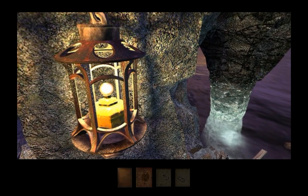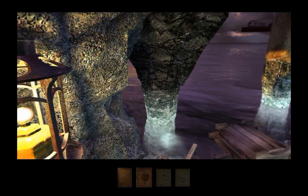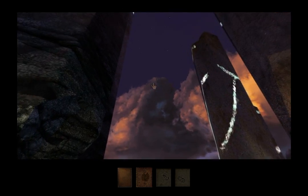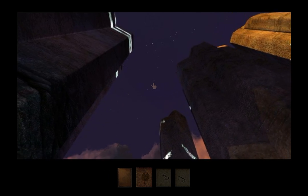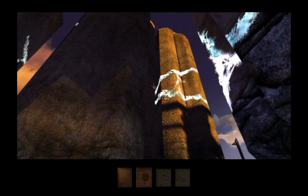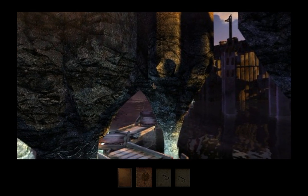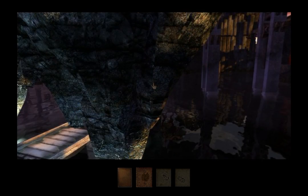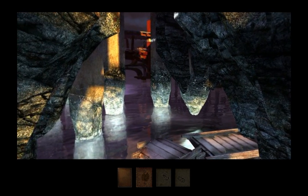Speaking of bad things to punch, I think a lantern with a fire marble in it would be pretty high on the list. But enough talk about this self-destructive violence. Look at these pretty rocks — there's a whole forest of them. And someone was considerate enough to hack away at their base so that people of all shapes and sizes can fit through.